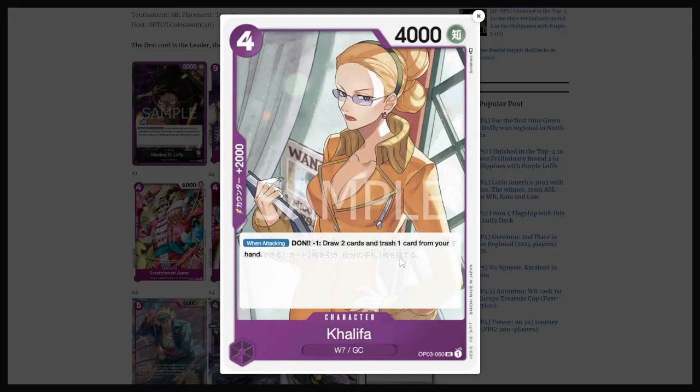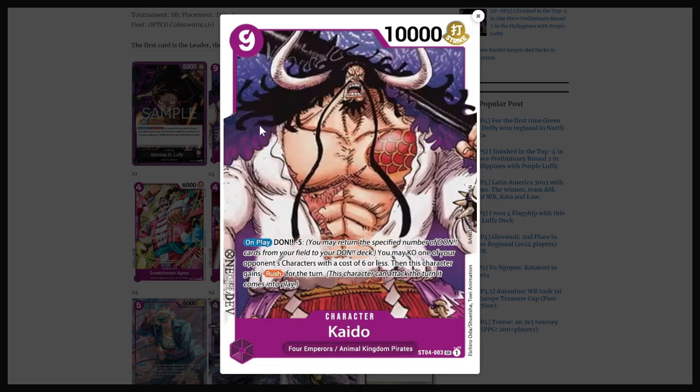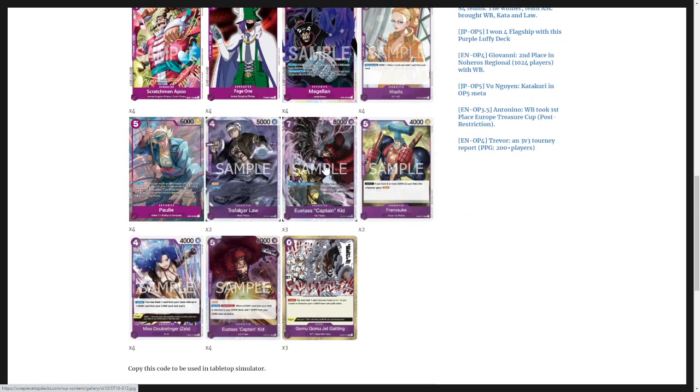And they are using Khalifa for one of their 2k counters instead of X-Drake. That's fine — it doesn't really matter, but I do think Khalifa is slightly better, and it's a card you even just want to play right on turn 2 with this deck so you can start drawing cards. And this list runs 4 Kaidos and 4 Queens, of course. Everything else is pretty standard.